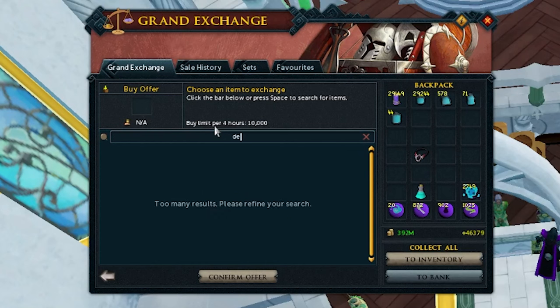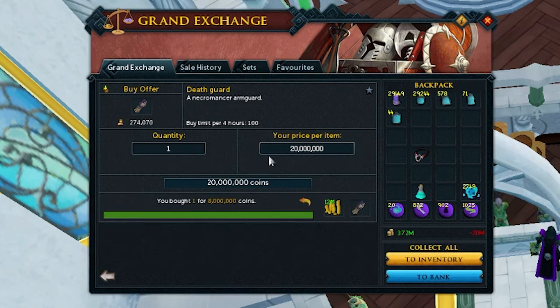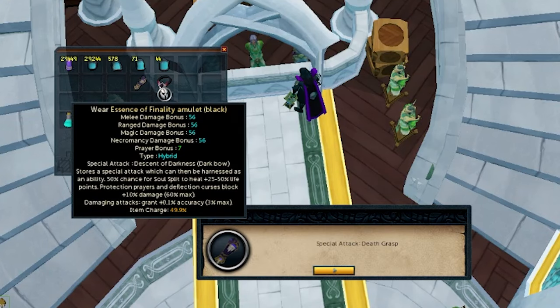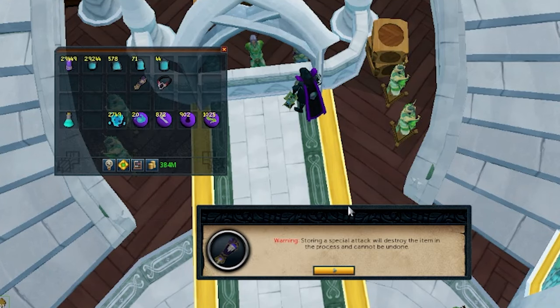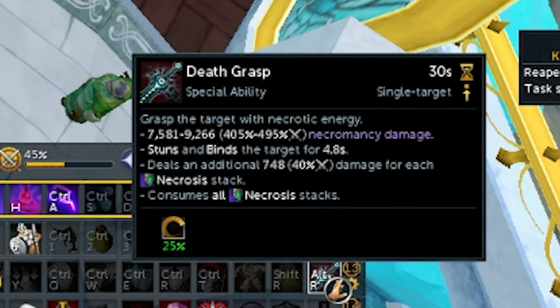If you're lucky enough to have the tier 95 Omni Guard, you can put your old Death Guard in an Essence of Finality to continue to be able to use the extremely powerful special attack. But instead of putting your tier 90 Death Guard into the amulet, you can make or buy a tier 71, as it's much cheaper and has the same special attack. Once it's in the amulet, the damage will be exactly the same.